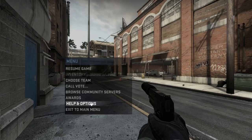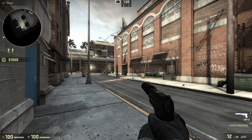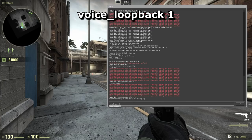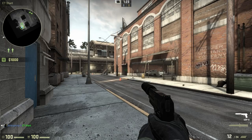To do this yourself, enable the developer console from the options menu. You only have to do this once and it will be enabled forever. You can load this up by pressing the button under ESCAPE on your keyboard. It's useful for all sorts of advanced things. Typing voice_loopback 1 will let you hear what you sound like when you talk in-game. You'll have to do this every time you load the game up, unless you want to edit some files.